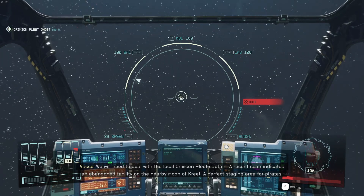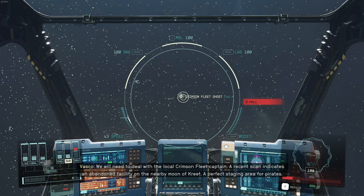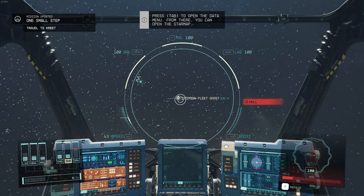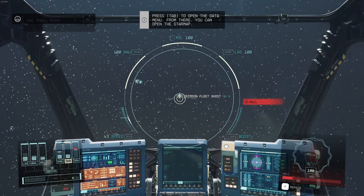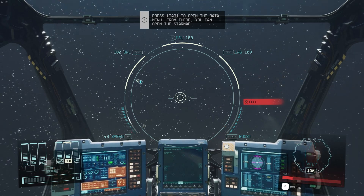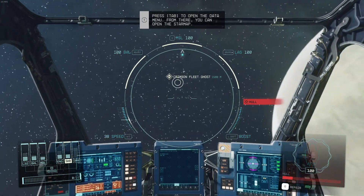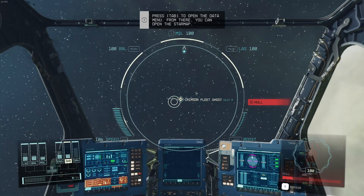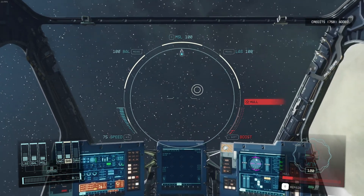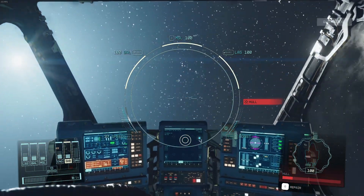They are after the Frontier and will not stop. We will need to deal with the local Crimson Fleet Captain. A recent scan indicates an abandoned facility on the nearby moon of Cree — a perfect staging area for pirates. Let's grab this ghost. Press tab to open the data menu. We got two tungsten. Our hull is heavily damaged. I better quick save because we are in a world of hurt.